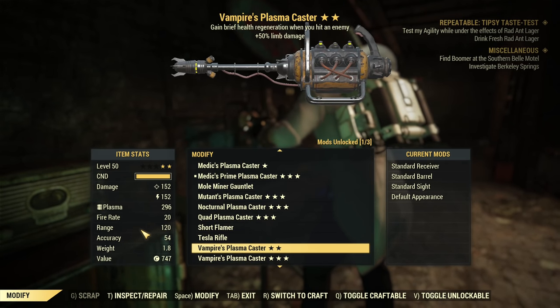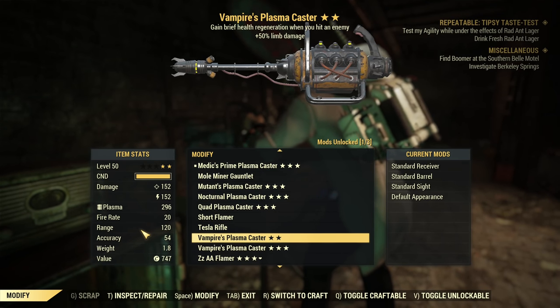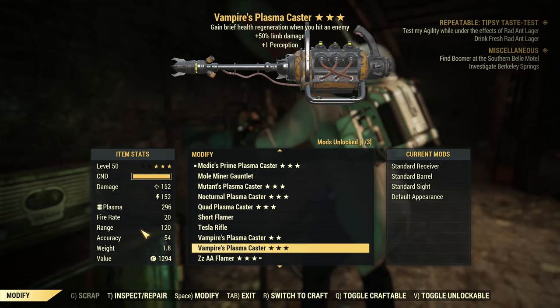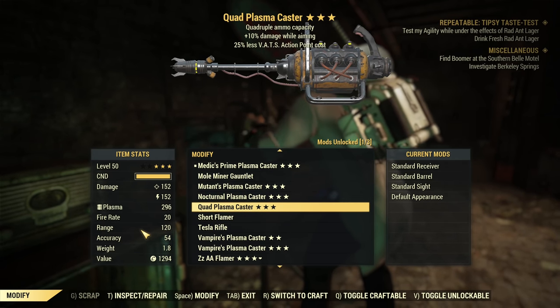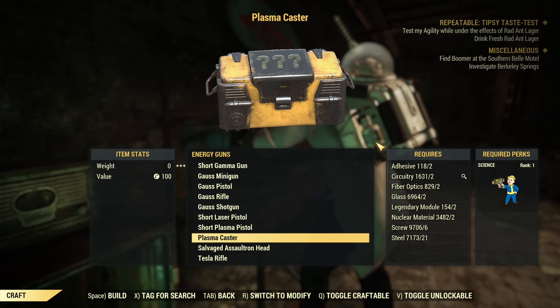There's also a vampire plasma caster, but the only problem is limb damage. Can I have one with VATS hit chance? Those are not the best ones mostly. The quad one is quite cool with less AP cost. Let's see if we can get better — I'll get rid of some of those first. Okay, I stored them.